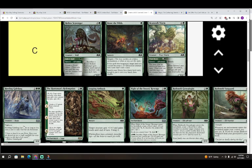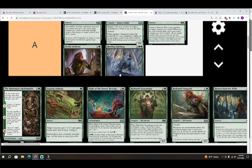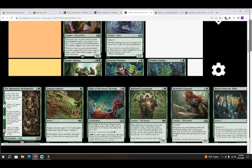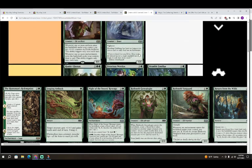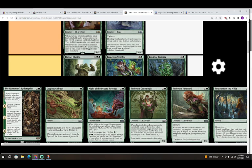Next is Howling Gale Fang — two colorless and a green for a 4/4 Beast with Vigilance. It has haste as long as you own a card in exile that has an adventure. I'm giving it an A. A four-mana 4/4 Vigilance is really good, and with haste it's just redonkulous — it's like Questing Beast territory. This is a really good uncommon; it might only perform like a B, but I'm going to be a little generous.